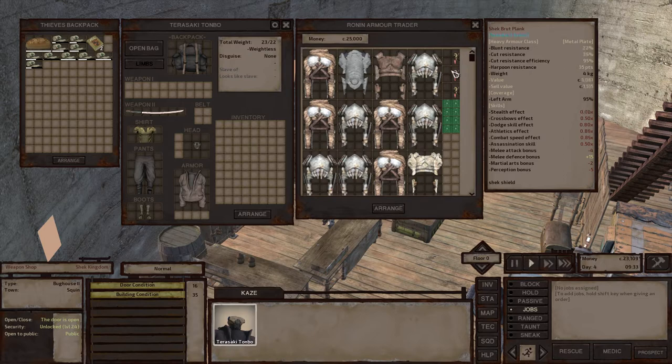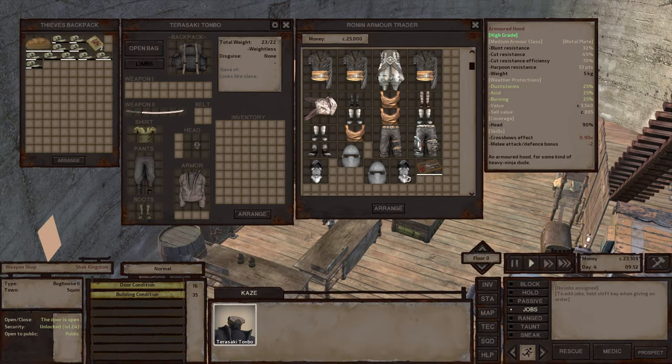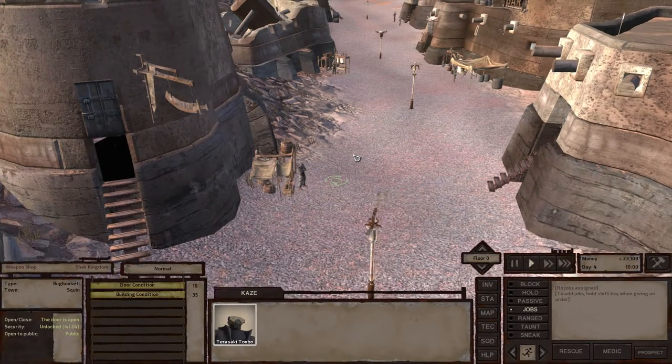There's also a Brute Plank — heavy armor class — I think that's a shield. It gives you a perception debuff, martial arts debuff, and melee attack debuff, but it gives you a huge boost to defense. So it's actually not a bad thing, but as a standalone character probably not worth it. We'll forego these for a while — these are kind of hard decisions to make. With the little bit of money we have, we want to invest it elsewhere.